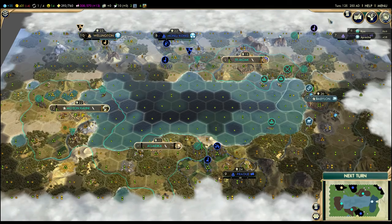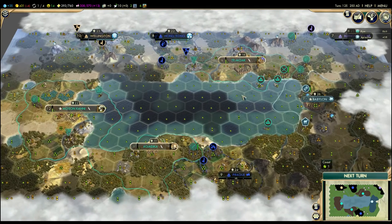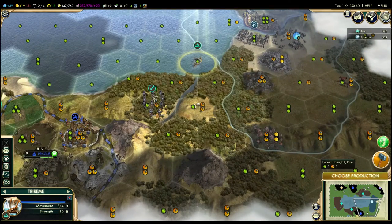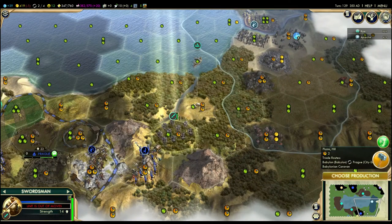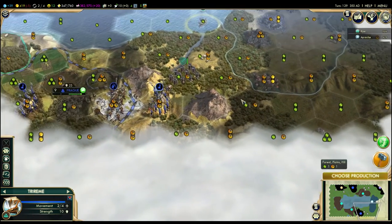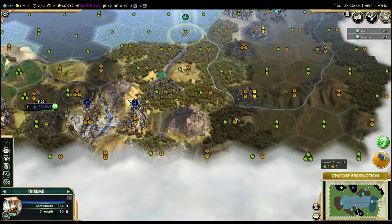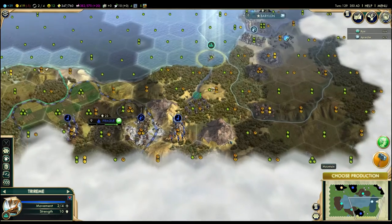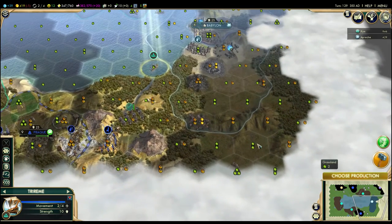Scott definitely knows it's over — I was just chatting with him. He sees my swordsman hanging around over here and asked me what I'm up to. He's probably got a scout here or here somewhere in this area. But I told him, 'Oh I'm protecting his settler,' and he's like, 'There's nowhere to settle down there,' and I made up some lie.